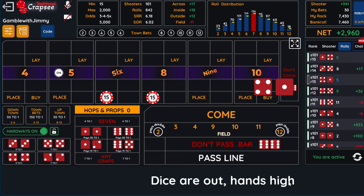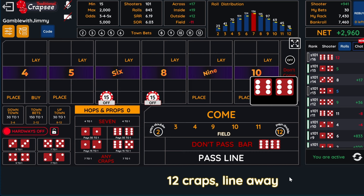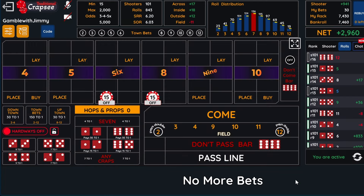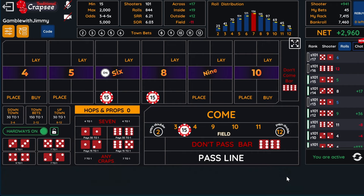If we see four non-fields in a row — that's three non-fields — one more and we'll bet the field. That was the point so we're going to be off on a come out. The field would have won double there! So we only had one field win out of four. I'm pretty sure we can ladder the field up for the victory. Let's go for it — we break even, make like $2 profit, and we're going to be at 2962.